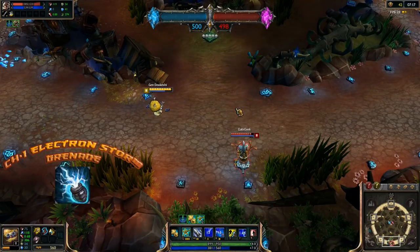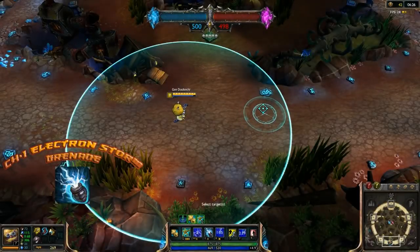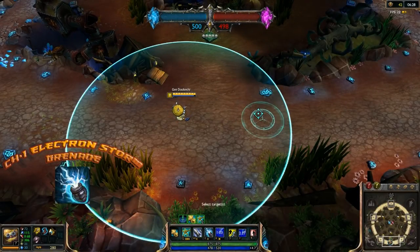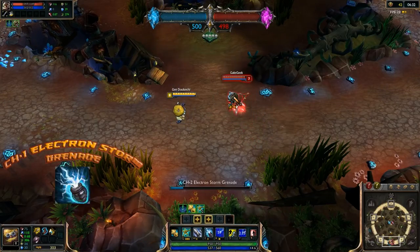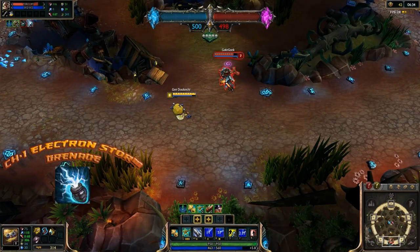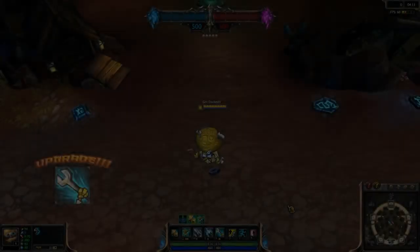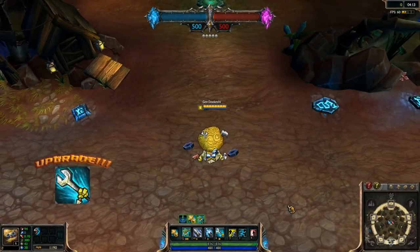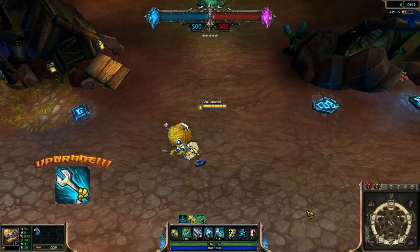Heimerdinger's E is the CH-1 Electron Storm Grenade. He hurls a grenade to a target location, whereupon it deals magic damage, slowing enemies hit in the area and stunning those directly struck by the grenade. This is the source of most of Heimerdinger's crowd control, and perhaps the most evil thing he can do to melee champions. Getting pounced on inside your turret nest? Why run? Simply throw a grenade in their face to stun them and watch your turrets do the work for you.